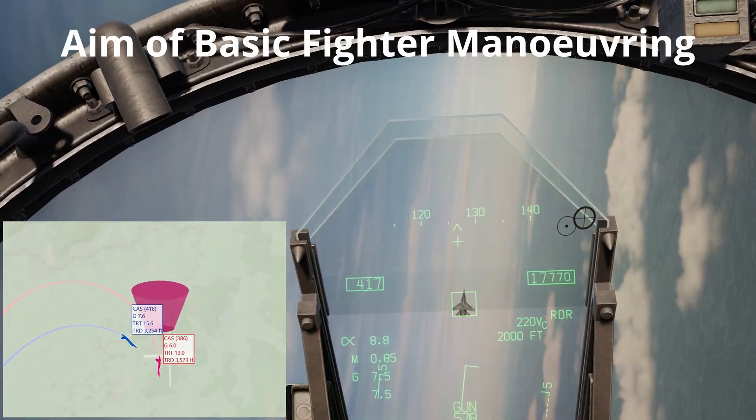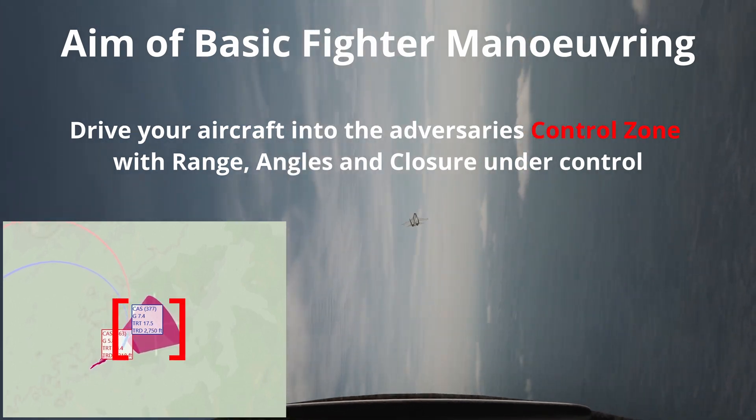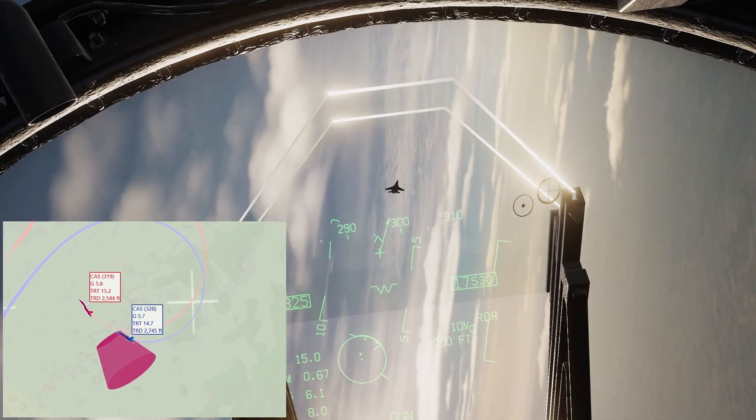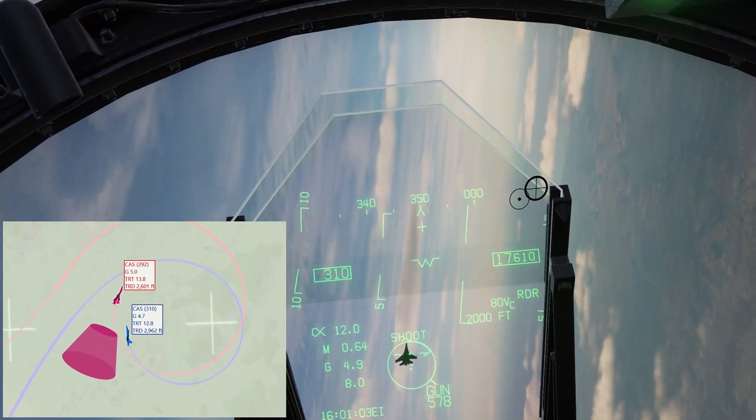The aim of basic fighter maneuvering is to drive your aircraft into the adversary's control zone with range, angles, and closure under control. Once inside the control zone, the aim is to actively remain there before using an energy exertion maneuver to enable weapons employment.